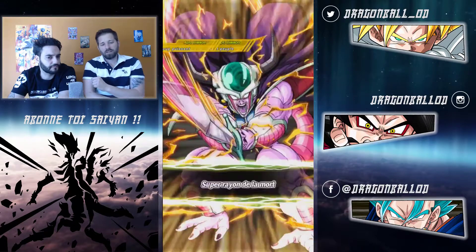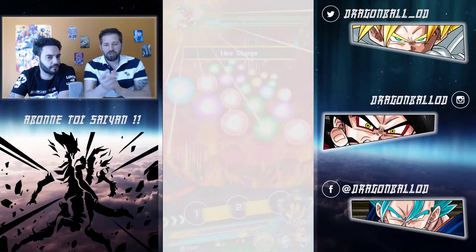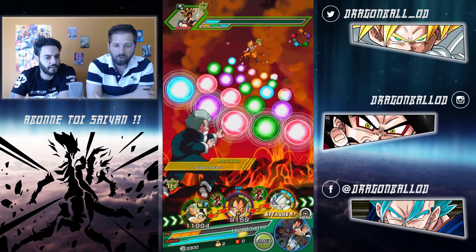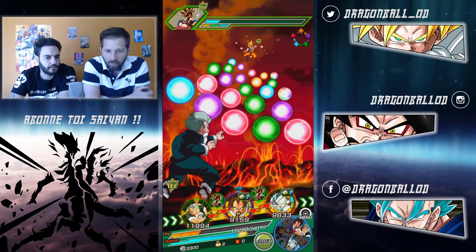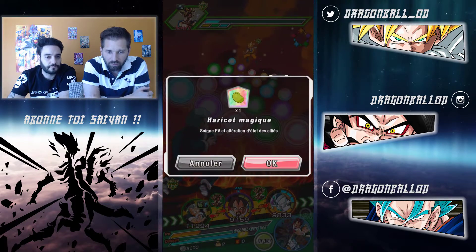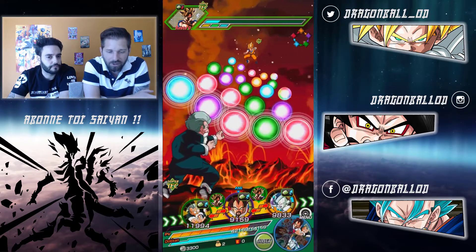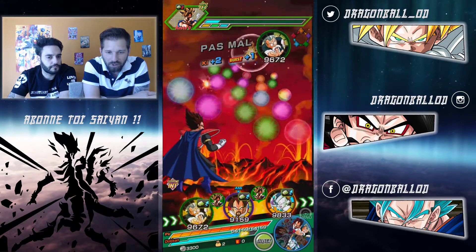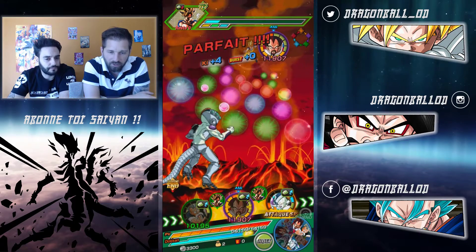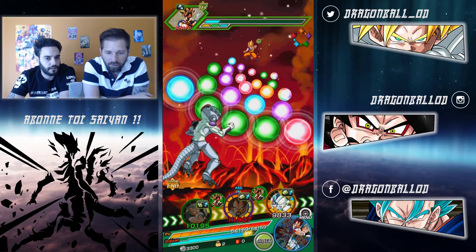Il y en a qui partent sur du Gotenks A - la version Migration, c'est le tech - il remplace le Jackie Chun par le Gotenks A. Mais celle-là elle est viable aussi. Chaque personne a sa façon de voir. Personnellement, vu qu'il est très long ce combat, je suis parti déjà sur deux objets de soutien qui redonnent de la vie : le Dende et le Senzu. Parce qu'il est long - vous ne pourrez jamais le torcher vite fait. Il n'y a pas de Broly LR, il n'y a pas de Black Rosé.